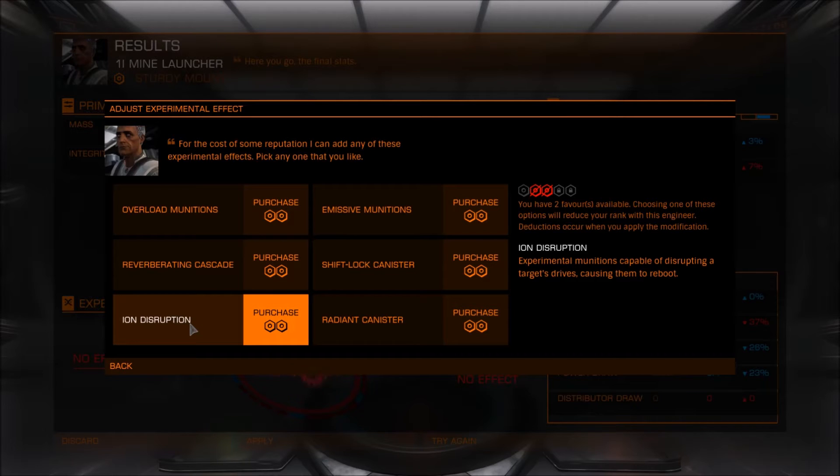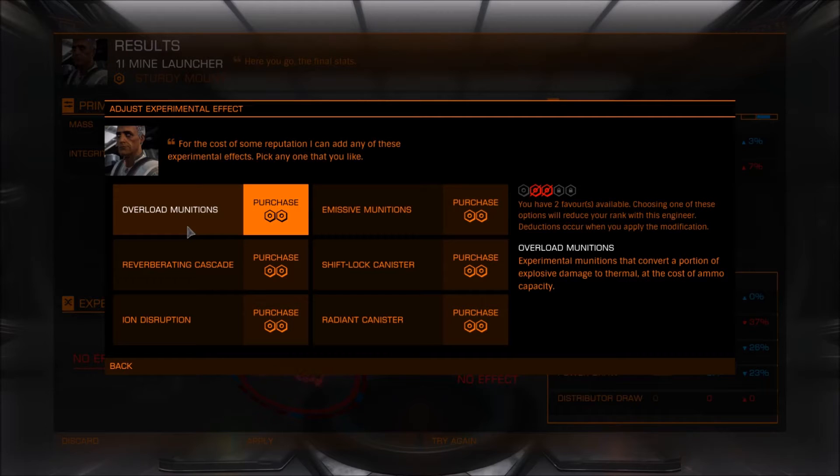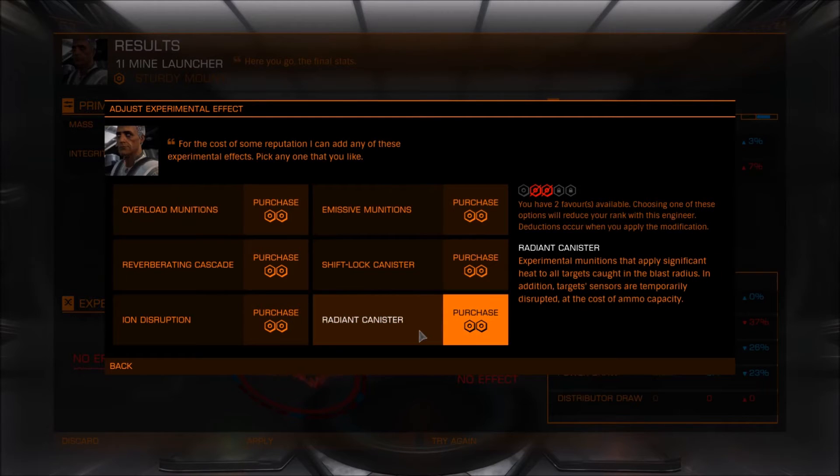Ion disruption is an experimental munition capable of disrupting a target's drive, causing them to reboot, which allows you to escape more easily. The radiant canister causes heat to appear in a certain area of effect — your sensors are temporarily disrupted once hit. I guess the effect will be similar to overload but maybe a bit better, and more focused on the heat category.